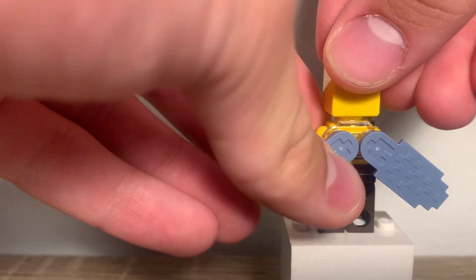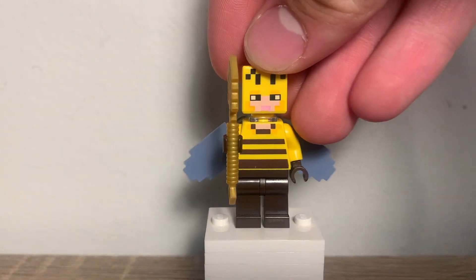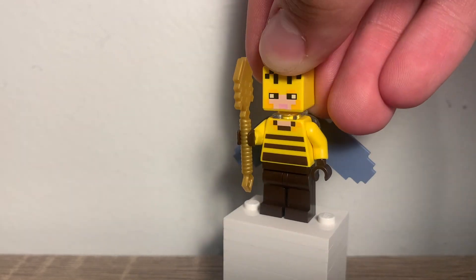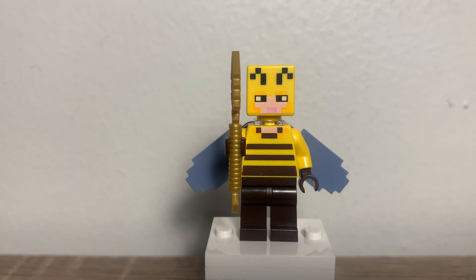They kind of break off a bit, but look at that — that's so cool. Now you can actually have your figures fly around. They also have a gold shovel. Overall, this is actually kind of a cool figure. I like the printing on the face and torso. Now let's show you the back torso — there's the back torso printing.